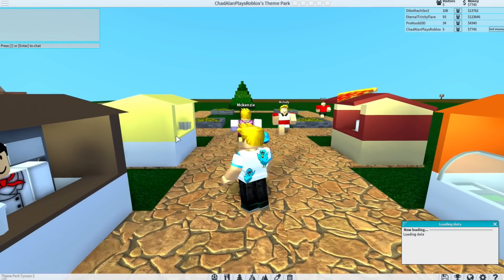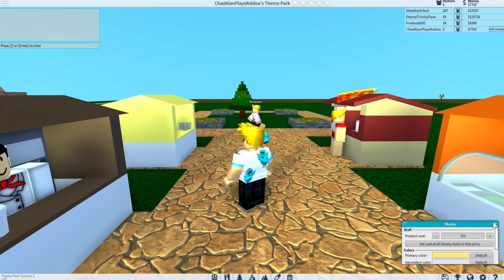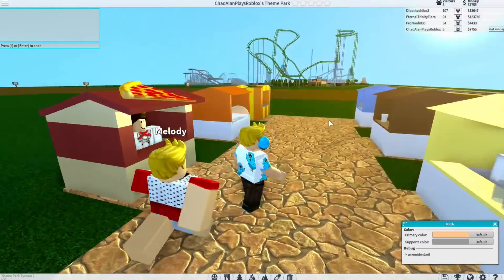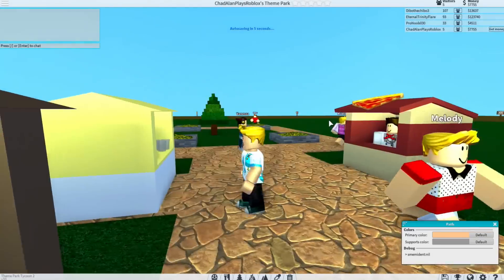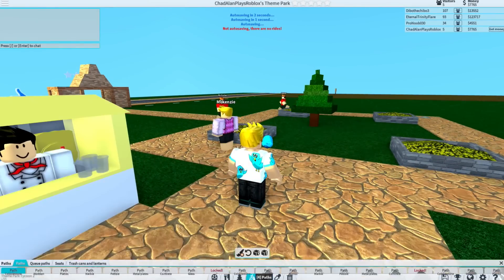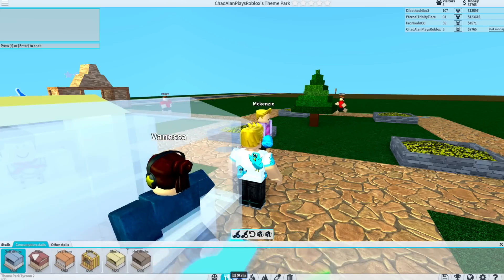Let's see what these people are saying. This guy has one guest — it has no guest review. There we go, so we got some food and stuff for people. I need a bathroom. I also need some trash cans because I actually played this with Micro Guardian and he had trash all over his park — people were throwing trash everywhere.